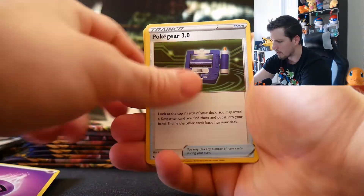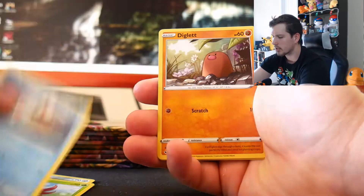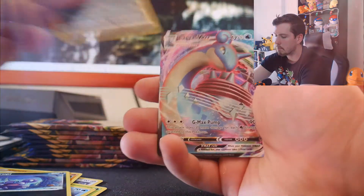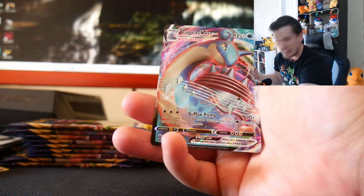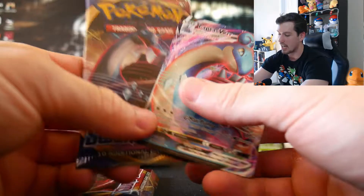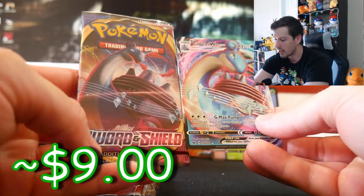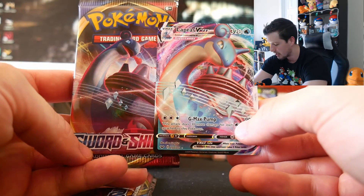Lapras VMAX! I was just talking about this card and I pulled it! That is a mirror image — I just said how much I wanted this card and look, I pulled it. Maybe that's all you have to do — just say you want it and you'll get it. That is so cool!